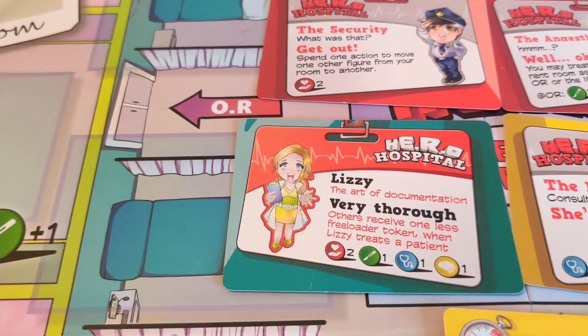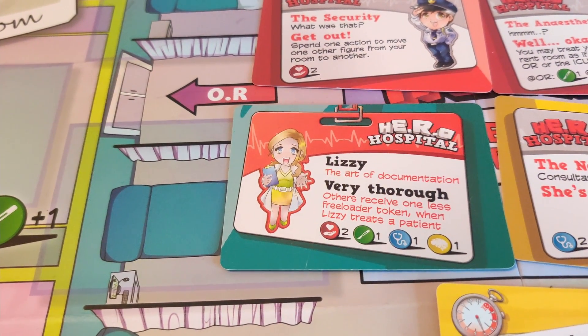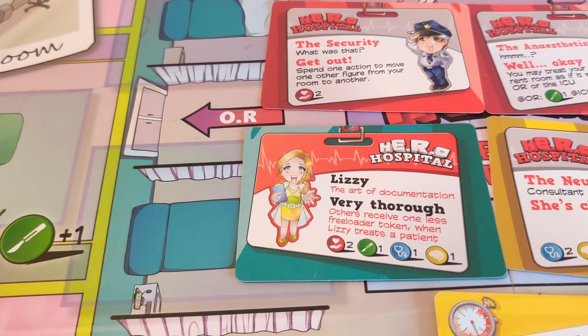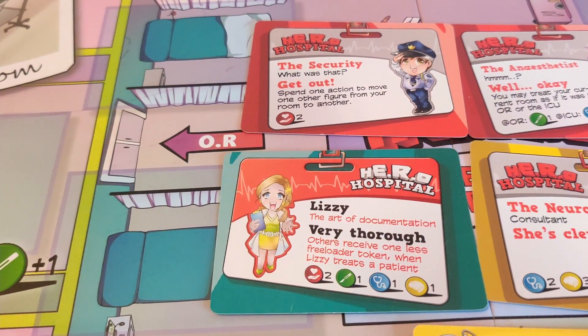In the game, these resources are not balanced evenly. Red is more common than yellow, so you will have a harder time accumulating yellow skills — neurology — compared to building up your physical labor force.